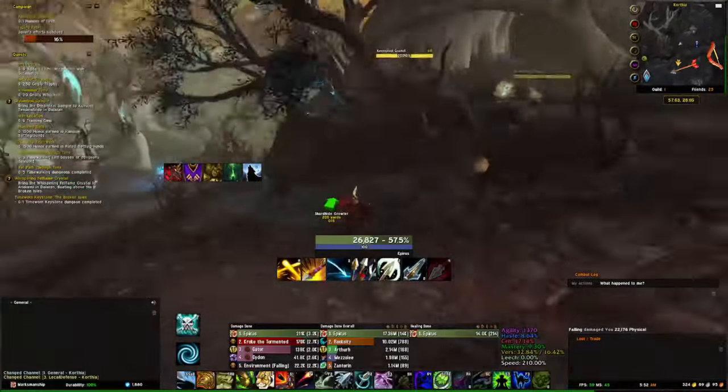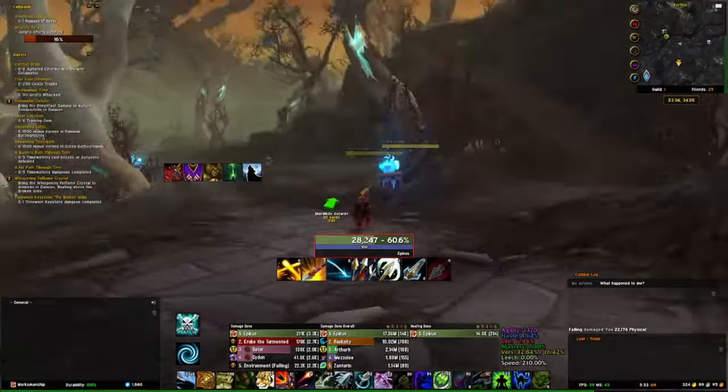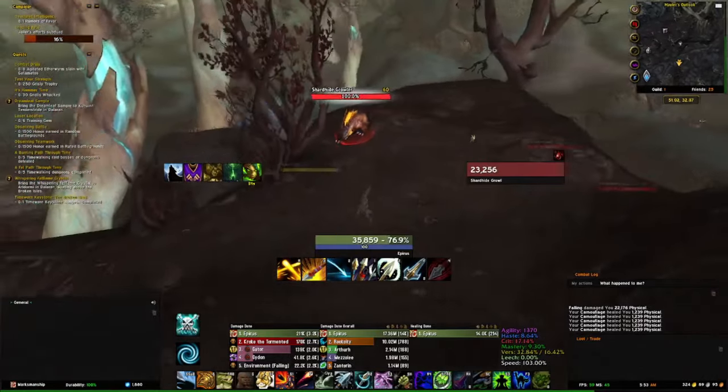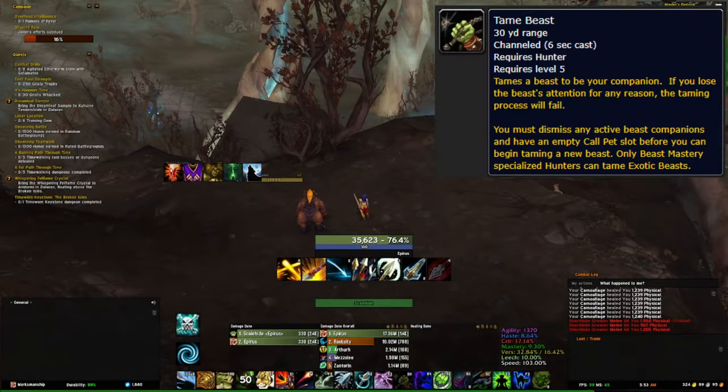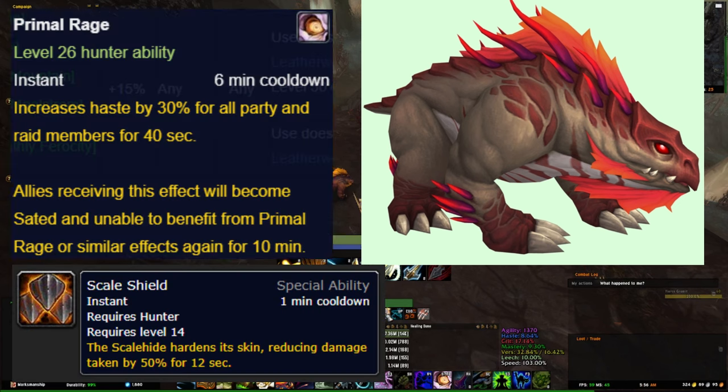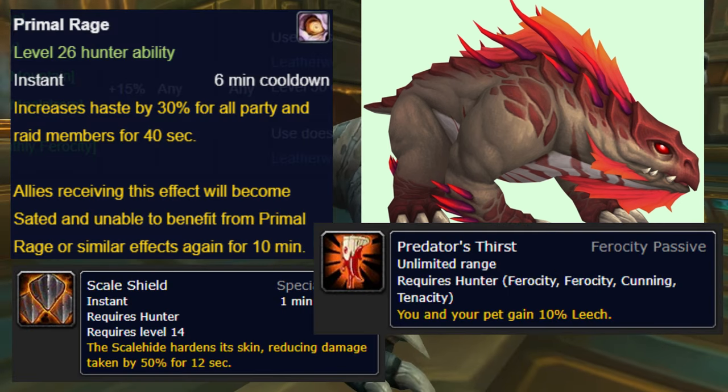We're gonna head slightly southwest and past these little hills right here. We're gonna go up this one, select and focus on the Skellhide right here, and then use the Tame Beast ability. Now this is the best PVE pet because it is incredibly tanky, has the Lust ability, and has an incredible leeching skill.